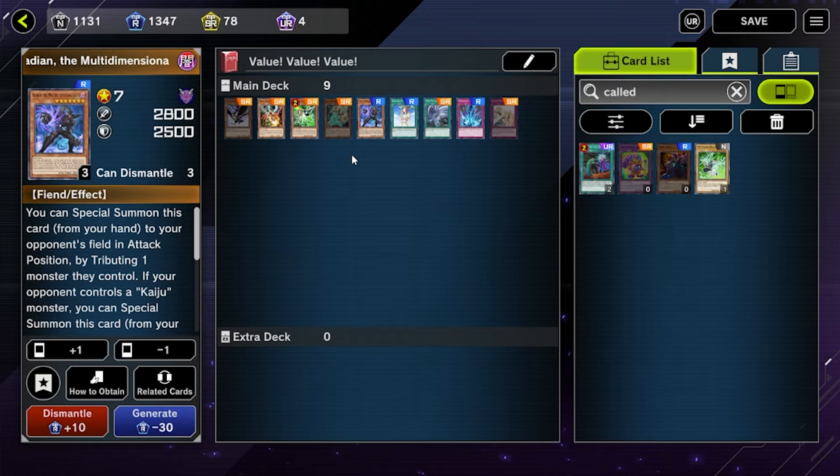Next we'll be talking about Radiant, which is just my placeholder for any Kaiju. Basically this is used to get over big boards — it's another really good side deck piece. You can tribute over Herald of Ultimateness or other cards you don't want to interact with, forcing your opponent to sit there with this Kaiju, which is much easier to pop and get rid of than a Herald of Ultimateness or some big negate boss monster.